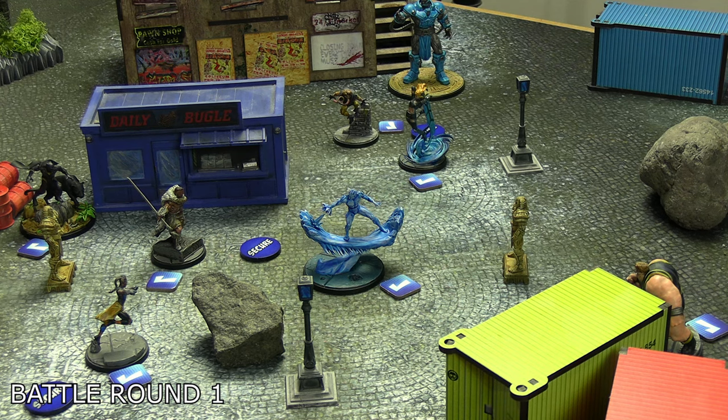Round four started with Apocalypse activating, spending two on Vanish Into Dust to place within two, then spending six total power across two uses of En Sabah Nur's Judgment — eight energy dice with two additional dice per status effect. He did it into Namor first so he couldn't use the bodyguard ability, removing Namor. Then into M'Baku — two energy defense, still eight dice, five damage, and M'Baku had one damage already — gone, destroyed. That's probably it, but Shuri got her chance first.